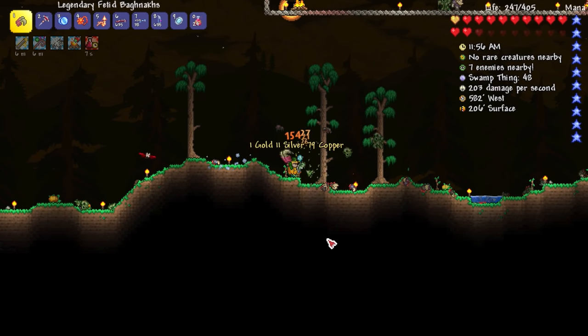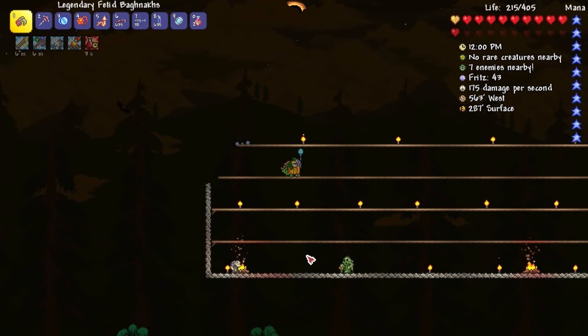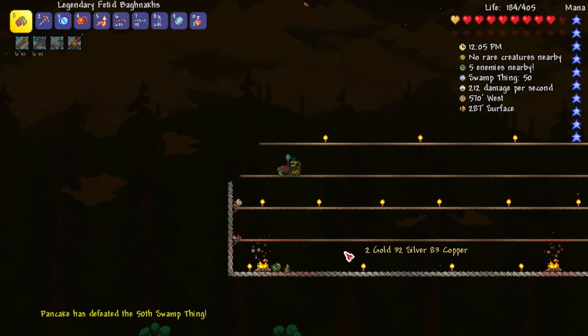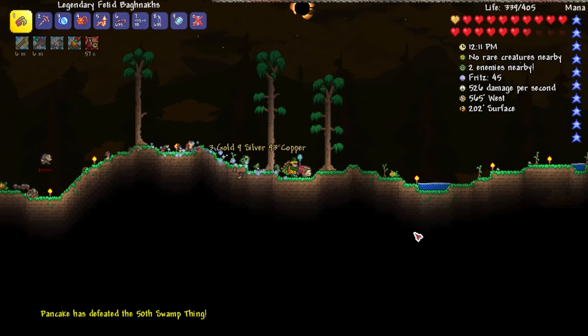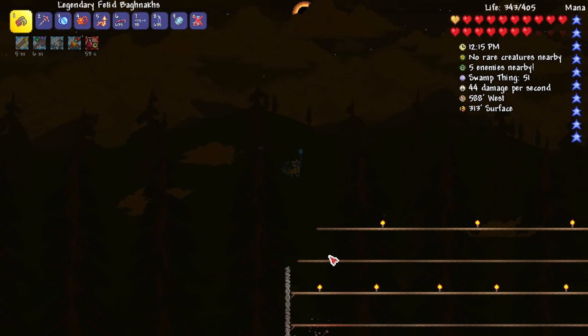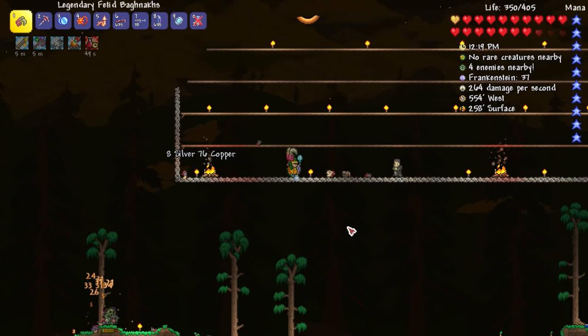I do one percent extra damage while in werewolf form with that werewolf medallion. We're doing pretty well now, especially since I'm not near my NPCs. If there are any over by them for whatever reason, we do have the spider queen, so she should help them out.